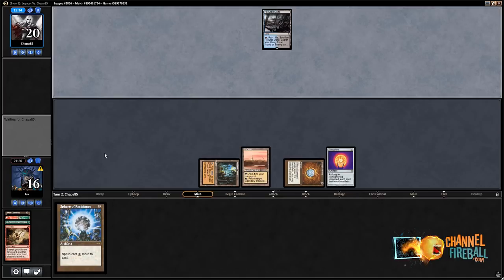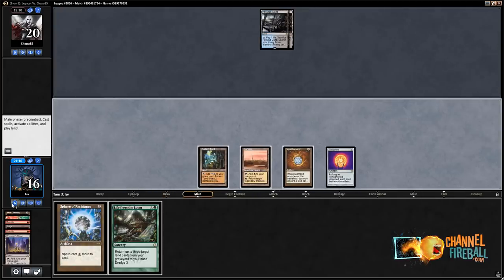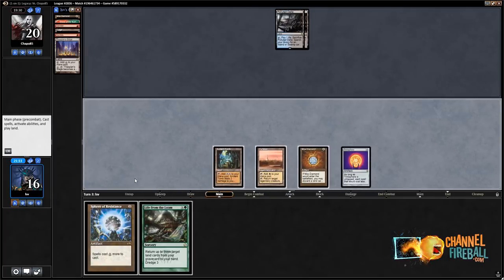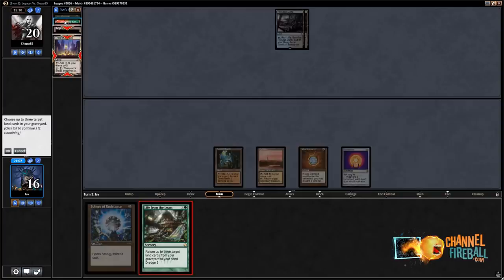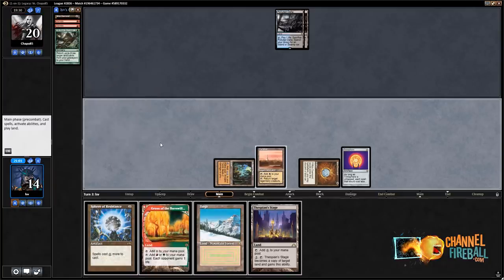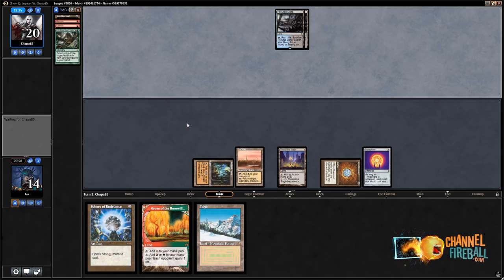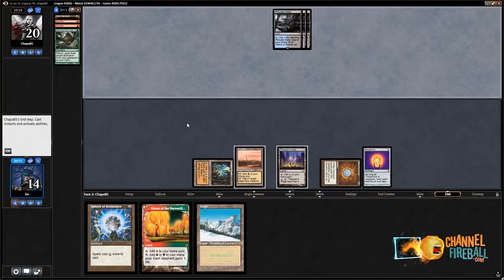Maybe lock them up with Wastelands or something — well, it's gonna be hard to lock down with Wastelands when they have all those Swamps. Let's Loam. I could play Sphere of Resistance here, but it doesn't stack with Trinisphere the way you want — Trinisphere makes things cost three, Sphere adds one, so a two-mana spell still costs three, not four. So I'm just gonna Loam back some stuff, play Thespian's Stage, and pass the turn. They're restricted to one meaningful spell per turn.